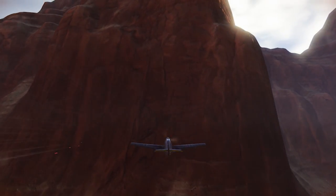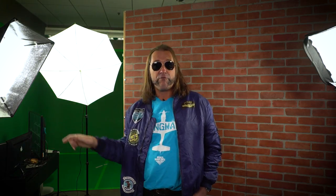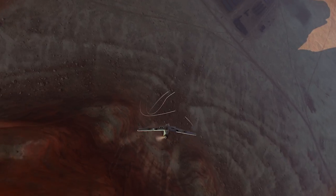They're going to be chasing you thinking they've got a kill. Get as close as you dare. Practice it a few times to get it right, but then pull up, go vertical, get out of the way. Then literally press right click, look around, and what should happen if you've done it right is that heavy fighter is going to slam into the side of the mountain.